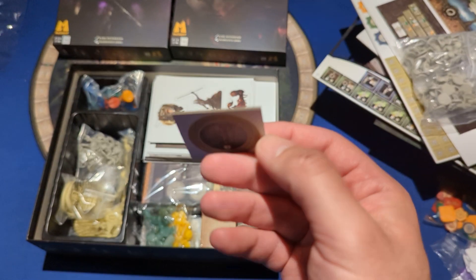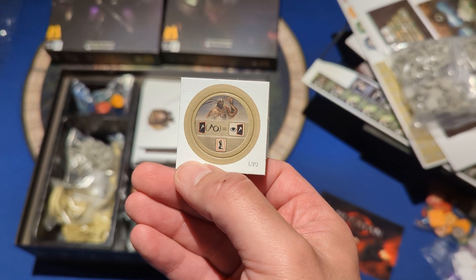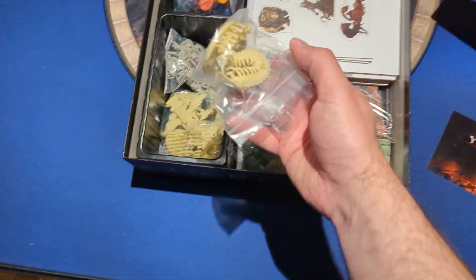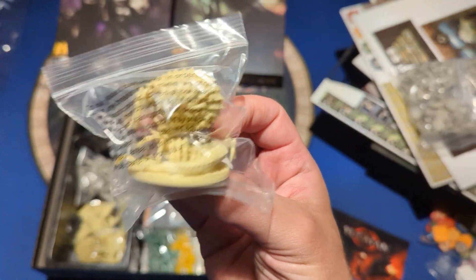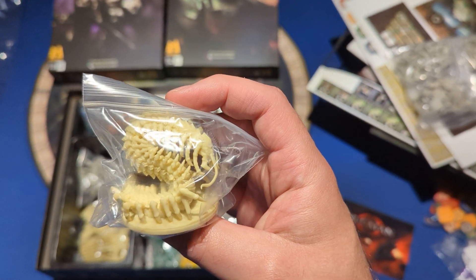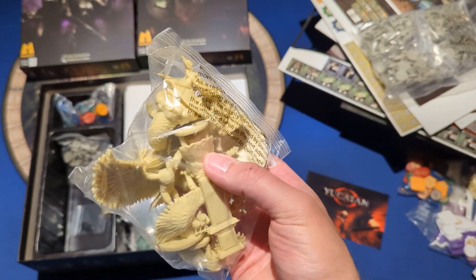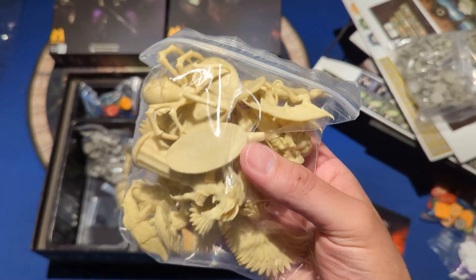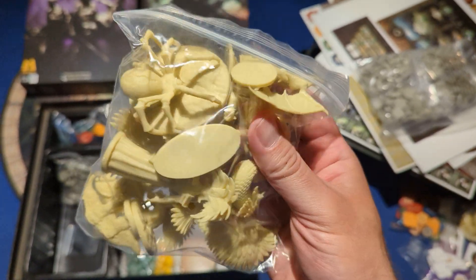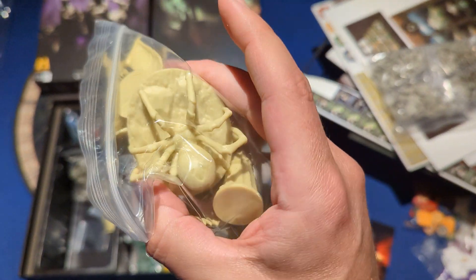There's a cardboard thing that might be a stretch goal — or they call them 'up your game' packs or something. We got some monsters. They look like the things that run around in my basement at night, but they look good. I don't know if that's an exclusive or a game-up thing, but here's some more stuff looking very Kemet-like. They look like some decent sculpts.